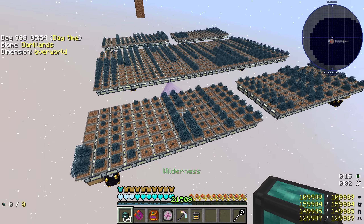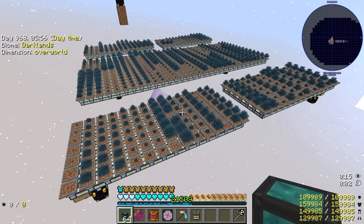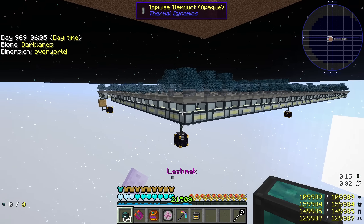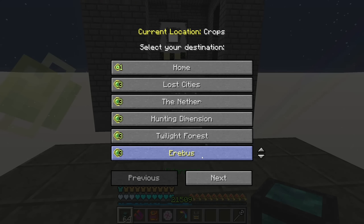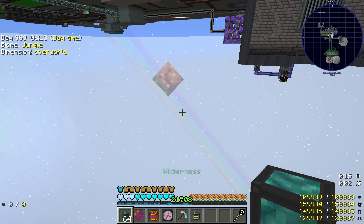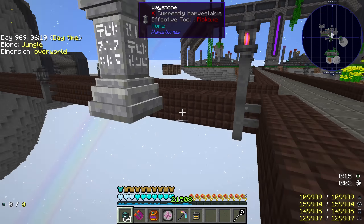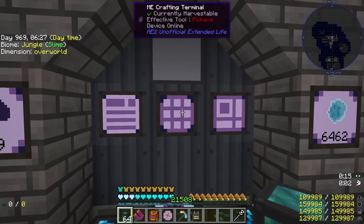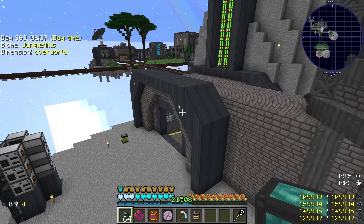I can't do conduits. That's 1,000 bonsai pots — I have to configure 1,000 conduits, and with this lag it's kind of impossible. So we're just going with opaque item docks. I even went to the configs to see if I can disable the animation. We will go with the spawners.